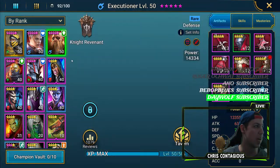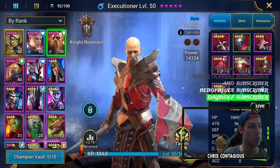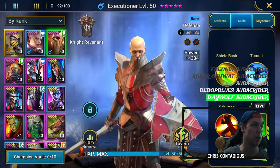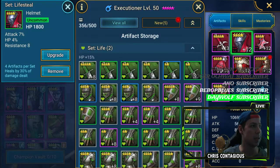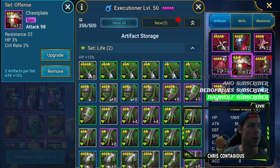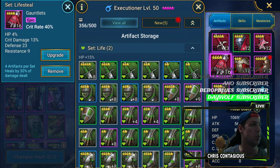It's pretty much the same build. I haven't changed anything for him. It's all the same: 85% Crit Rate, 101% Crit Damage, my Resist, Speed, Defense, Attack, and HP has remained the same as well as my Masteries and my Gear. So if you want to see a detailed gear description, you can go ahead and watch the normal version of the video, or you can watch and pause. That's up to you.